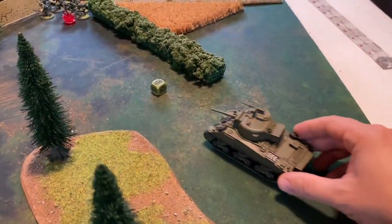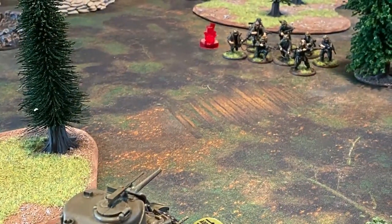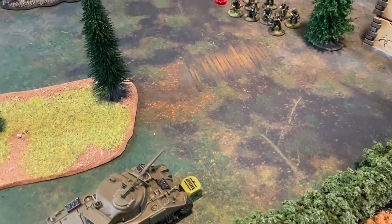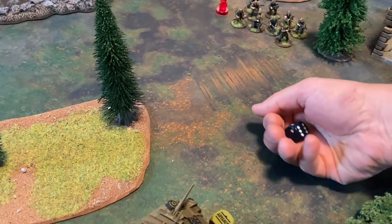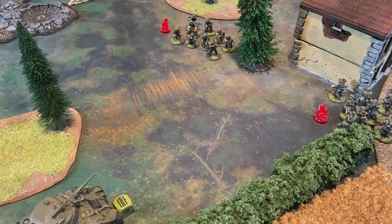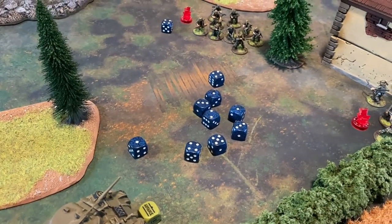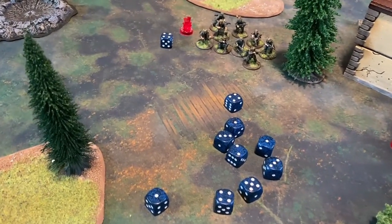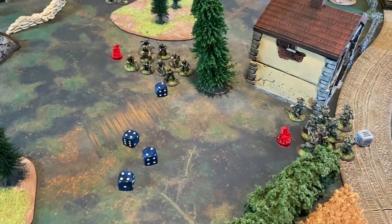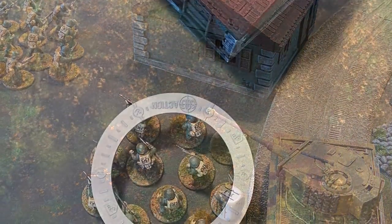The Sherman 75 advances forward and aims the main cannon at the grenadier squad that's already taken some pins. The HE shot needs fours due to movement — it misses. Ten shots from the hull-mounted and pintle-mounted machine guns, also needing fours — four out of ten hit — and needing fives to wound, one damage is caused. Not exceptional.